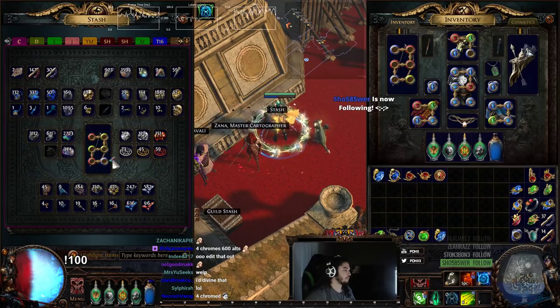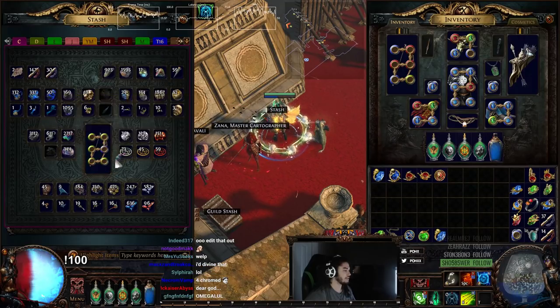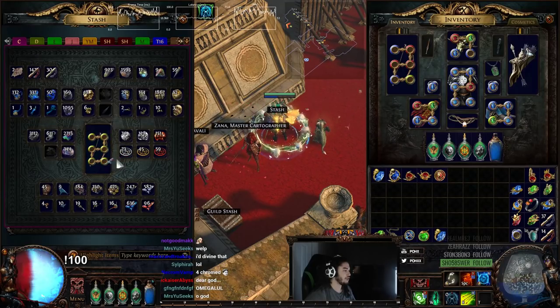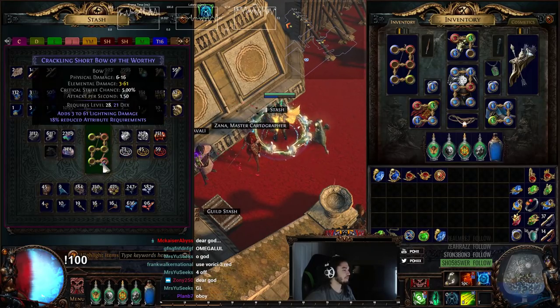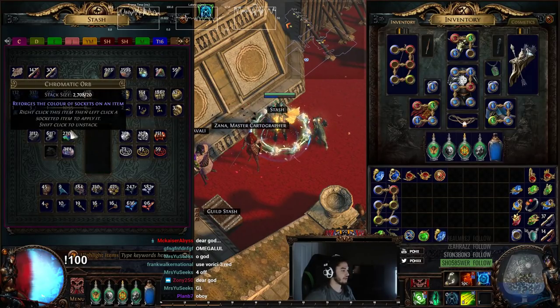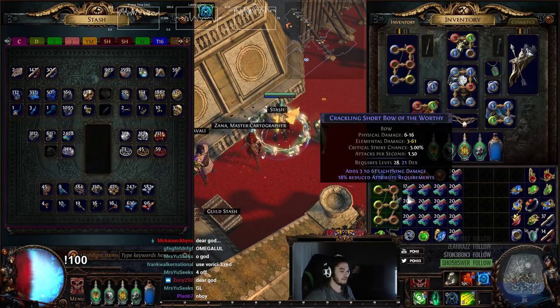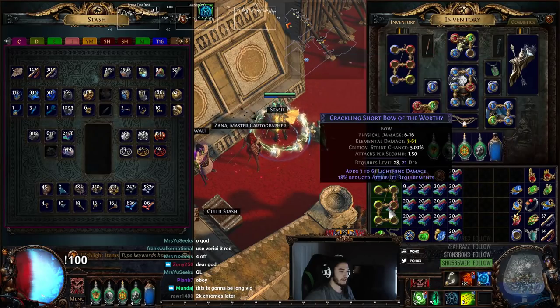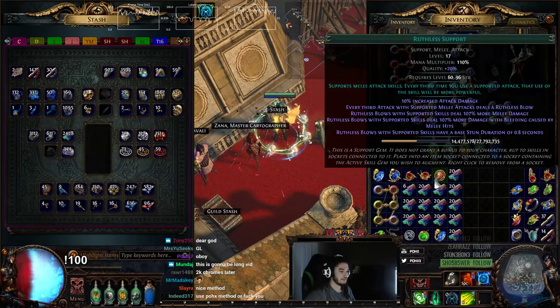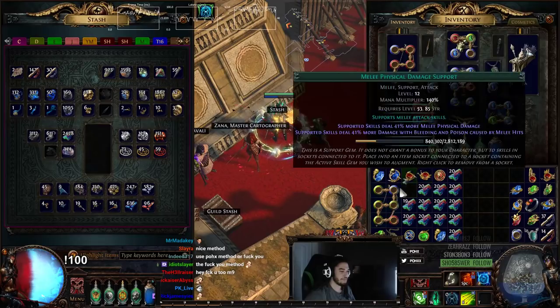Now the important thing to look at when we're doing this — we're at 27, 23 basically. The important thing is I don't want to see any greens on here. So whenever I don't see any greens, we can go ahead and do this. Now people are going to tell you to use the Verici method. I'm going to tell you to use my method, and my method is called 'fuck you.' So we're not going to stop until we see zero greens. It's the OP needs nerf method.